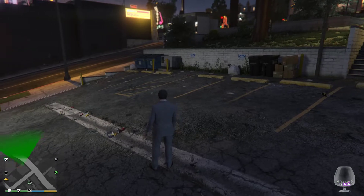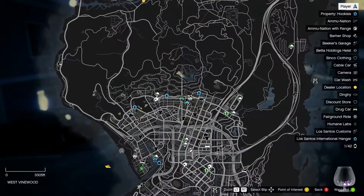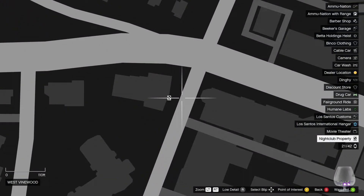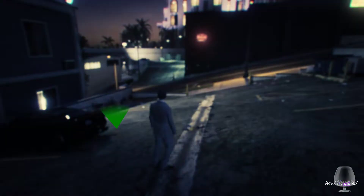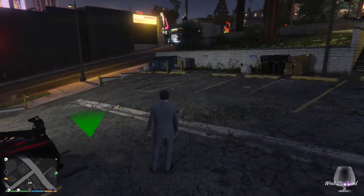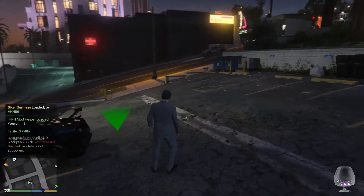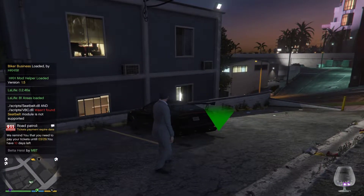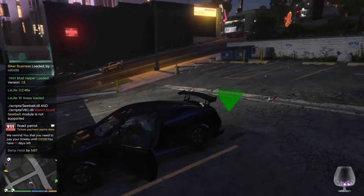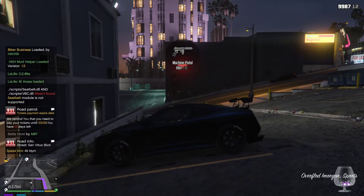If you've installed it properly you'll see the club marker on your map. Before you go to it, make sure you press Insert on your keyboard to reload the mod, otherwise — especially the first time you install it — you'll fall through the floor.